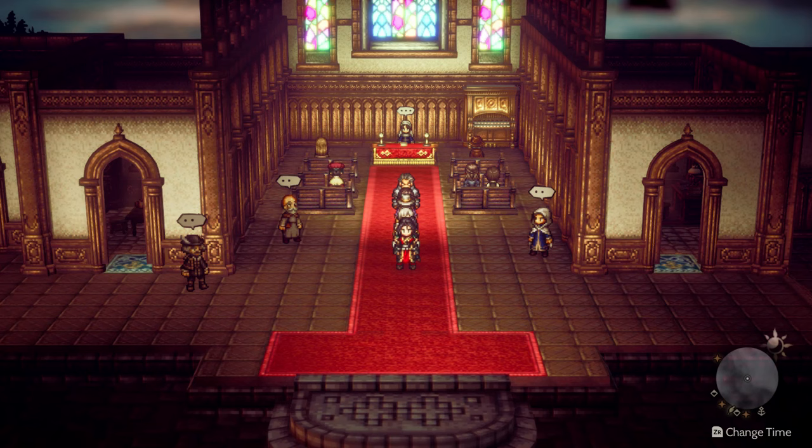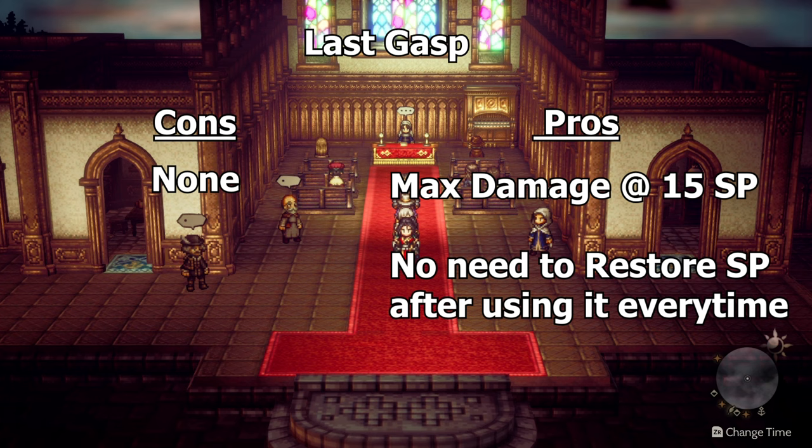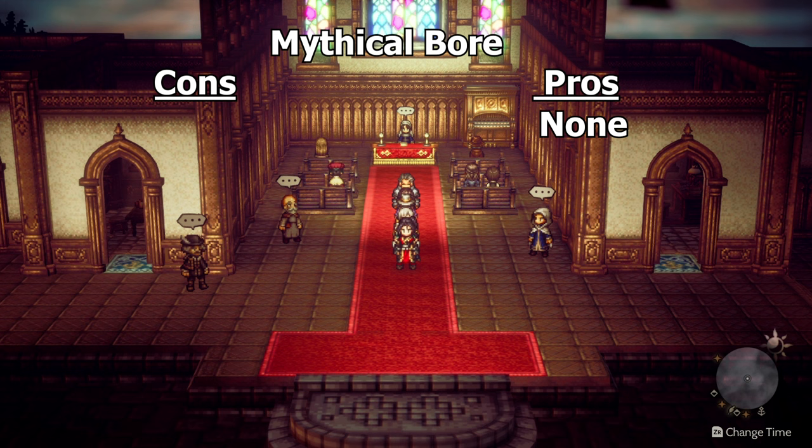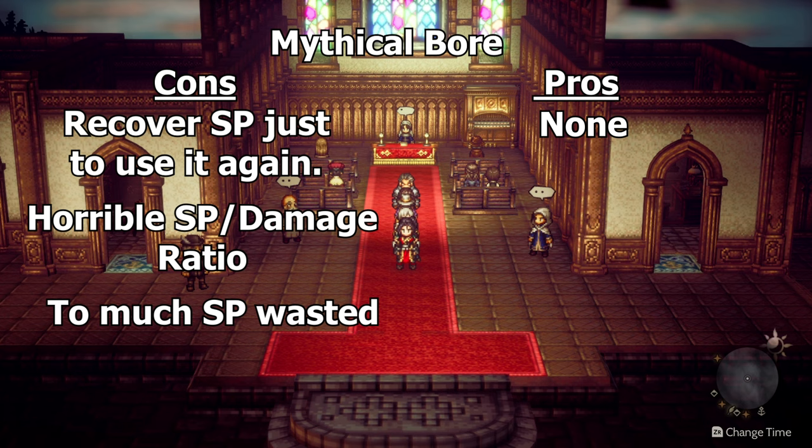Here are the pros and cons of both Mythical Boar and Last Gasp. Last Gasp has no cons — the pros are it can deal max damage at 15 to 30 SP and it can be used over and over again. Mythical Boar has no pros and all of the cons. You have to recover SP after every challenge or fight if you even want to use Hikari again. The SP to damage ratio is horrible because it can't go past the max damage and it takes up all of your SP.